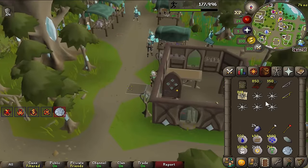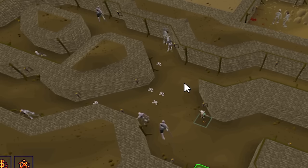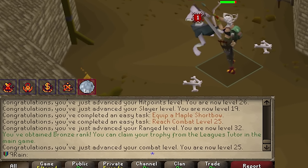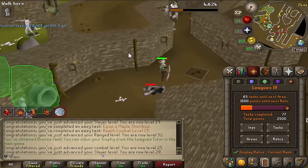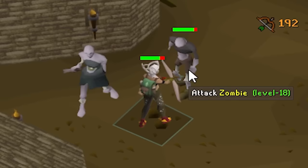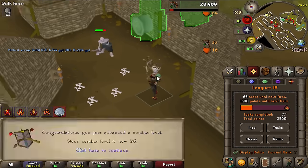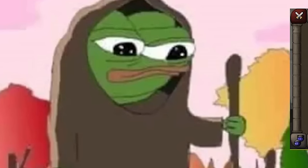Back in the sewer. If you thought the life of an adventurer was cool and glamorous, you'd be wrong. We've reached 25 combat and 32 ranged, and by merely equipping new weapons and armor we're continuing to get league points. This is important because we're gonna need to work further down the skill tree eventually. Day after day in this place — I am glad I did this during leagues and not the main game.